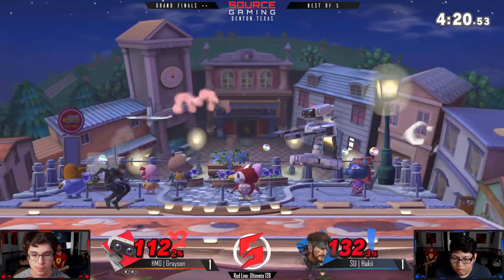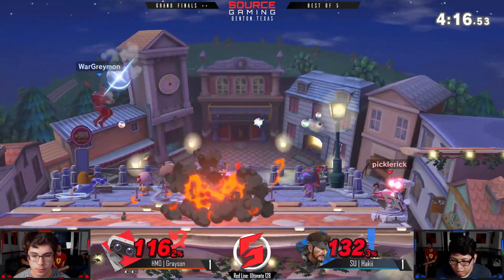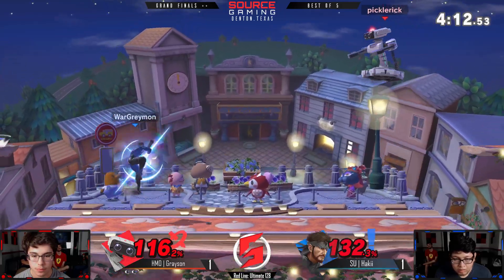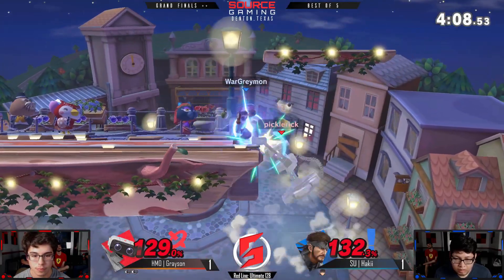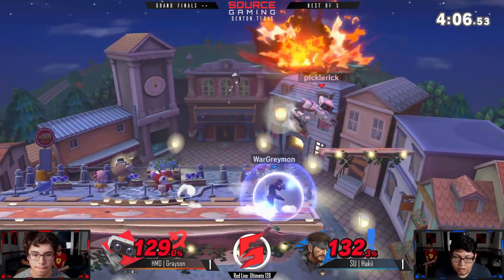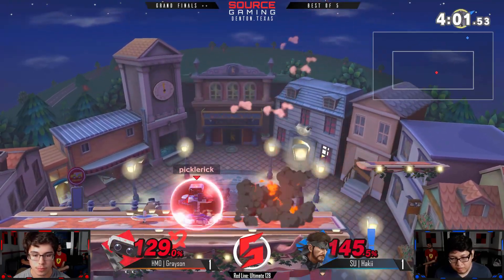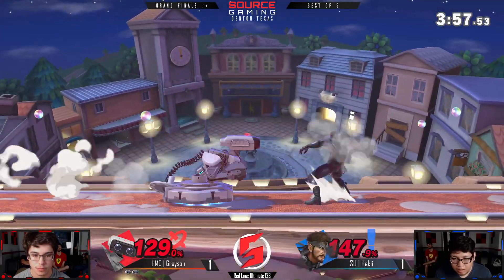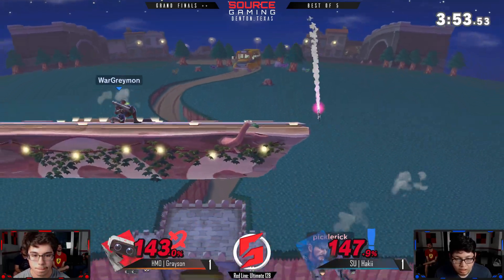Nikita gonna drop — he's at 132% right now, gonna find something soon. Grayson's definitely not playing in his face because he knows an F-tilt or up-tilt is gonna take the stock. He tried to go in on the lag of the Nikita, but Nikita has no lag — it's really scary. He also doesn't want to hit him too much while he's holding a grenade because that'll explode, and he's already at 147%.